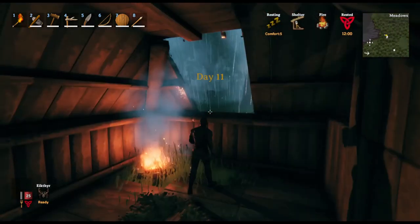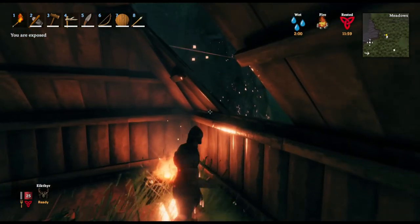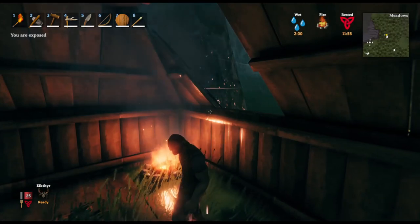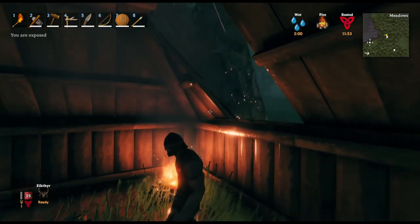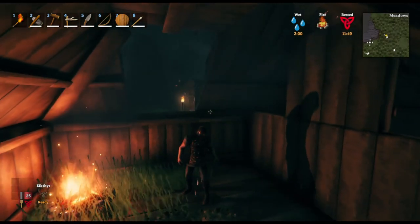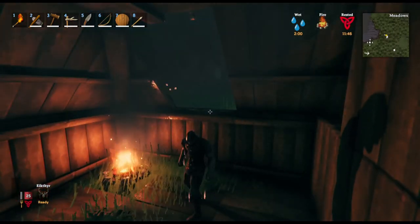And if you decide simply to remove a single piece of roof from your house that is not directly above the campfire, it will let the smoke dissipate through that opening. However, anytime it rains or there is heavy weather in the game, it can still get inside your house if you are standing anywhere near that opening. So this is still not ideal.